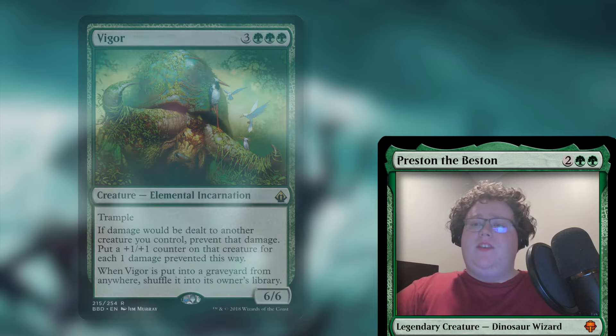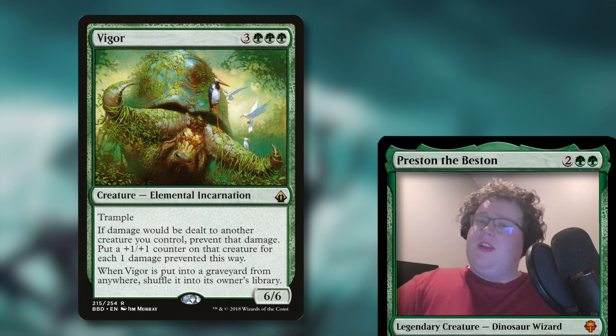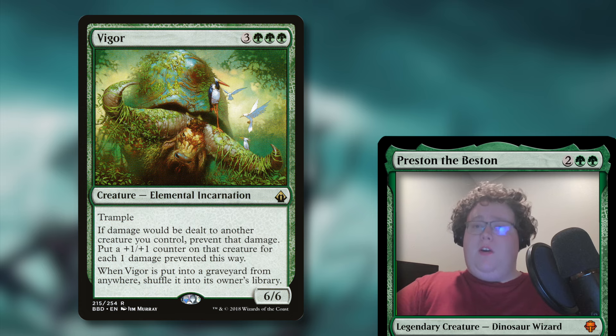And then finally for our protection package, we have Vigor — three and three green mana for a 6/6 elemental incarnation with trample. It says: if damage would be dealt to another creature you control, prevent that damage and put a plus one, plus one counter on it for each one damage prevented this way. When Vigor is put into a graveyard from anywhere, you shuffle it back into your library — so it gets around mill, which is a nice little bonus. More importantly, it makes all of your other creatures basically immune to damage, whether that's combat damage or fighting damage from red spells. Your creatures are not only going to avoid that damage, they're going to be getting counters instead, which builds up very quickly.